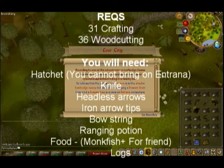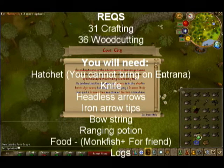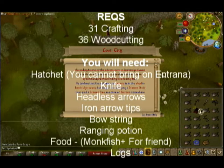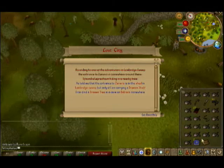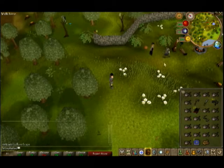I've already started the quest, but you do need 31 crafting and 36 woodcutting. In your inventory you'll need a bowstring, some headless iron arrow tips, a hatchet, a knife, some logs, monkfish, teleports, and a ranging potion, which I don't have in my inventory at the moment.